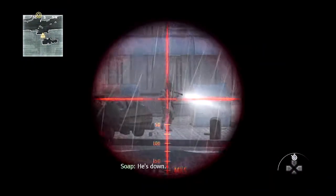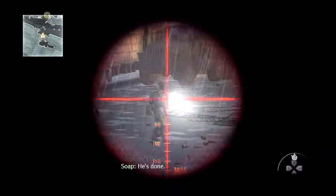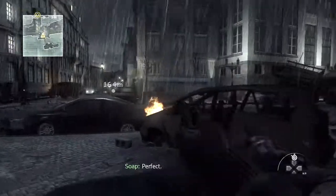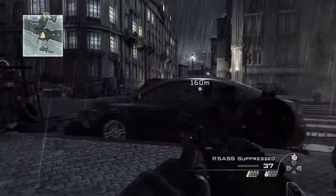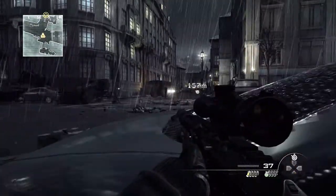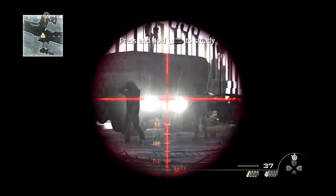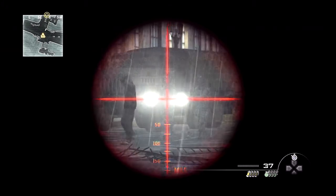Now immediately, as you can see starting this mission off, that guard's going to probably spot you. Take him out quickly and quietly, as well as these other two that I just took out. I'd usually move up to this car, and then you'll see a civilian at gunpoint by two guards. You want to take the two guards out quickly and quietly as well.